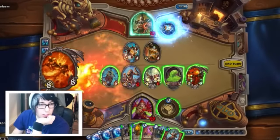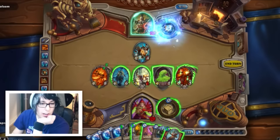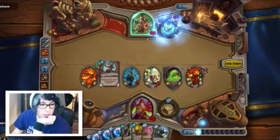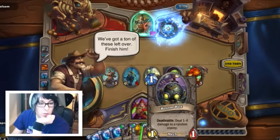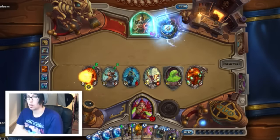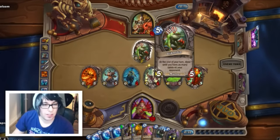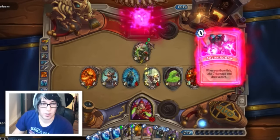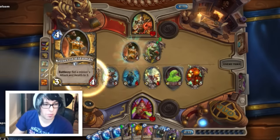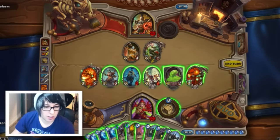I think we hit here. This will summon a legendary minion when I kill it but I don't want to kill it yet. I probably did this in the wrong order. Shit — Ragnaros! Get rekt, dude, get rekt! He's probably gonna do something but it doesn't really matter because Ragnaros still deals 8 damage at the end of the turn, so his stats don't even matter. That's pretty cool.